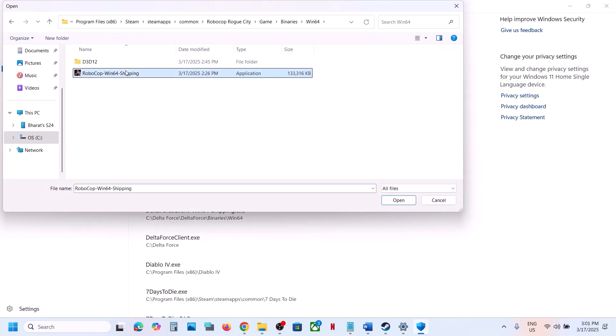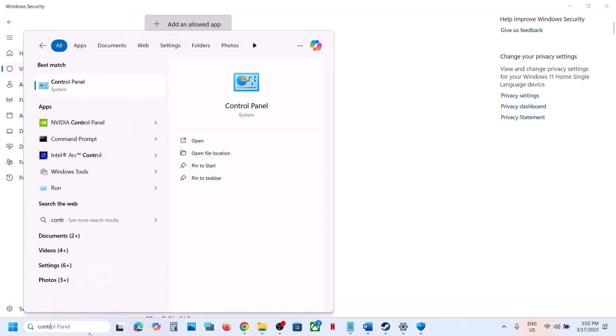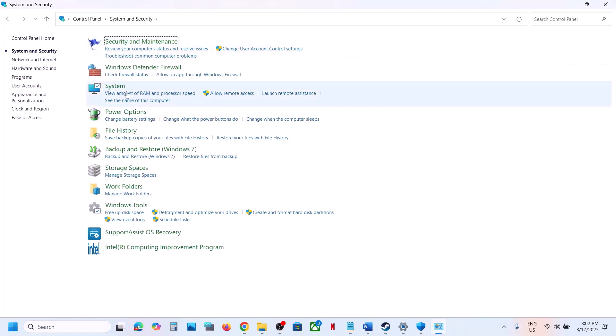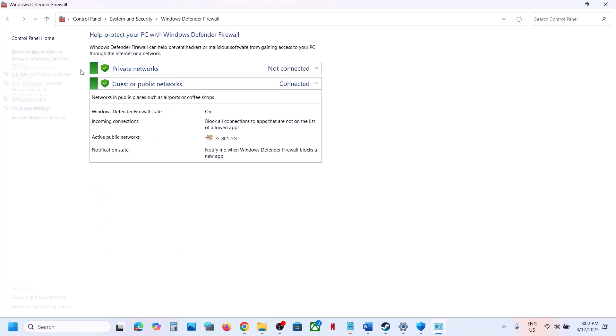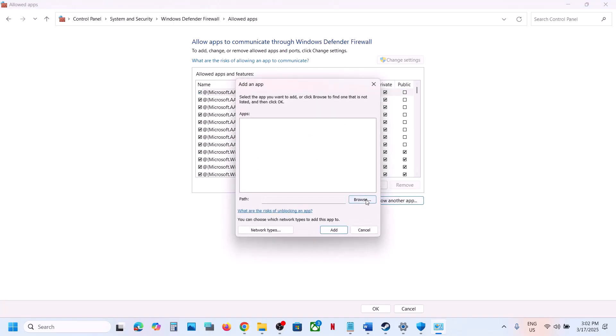Again click Add an Allowed App, Browse All Apps, open the game folder, go to Binaries > Win64, select that exe file and click Open. Now type Control Panel in the Windows search box, go to Control Panel, then System and Security, then Windows Defender Firewall, and click Allow an App or Feature Through Windows Defender Firewall.